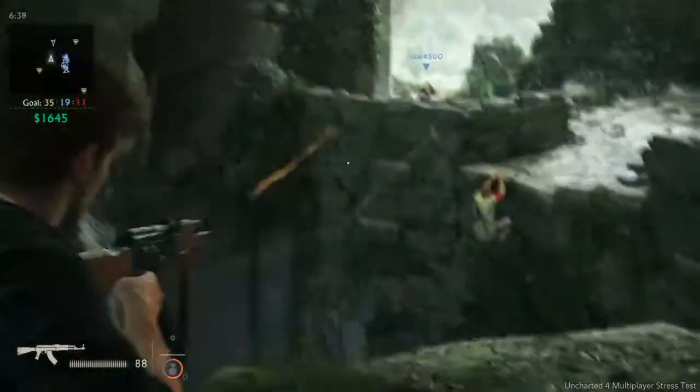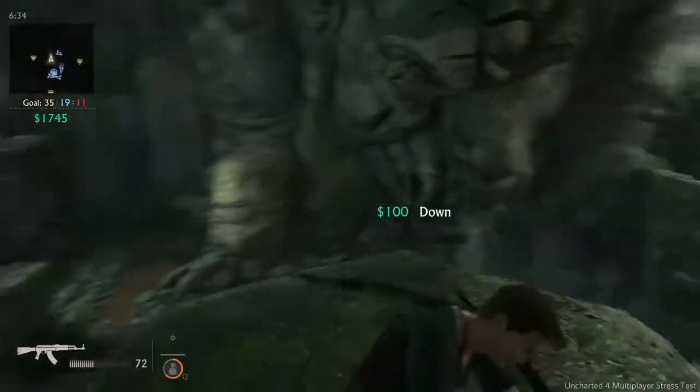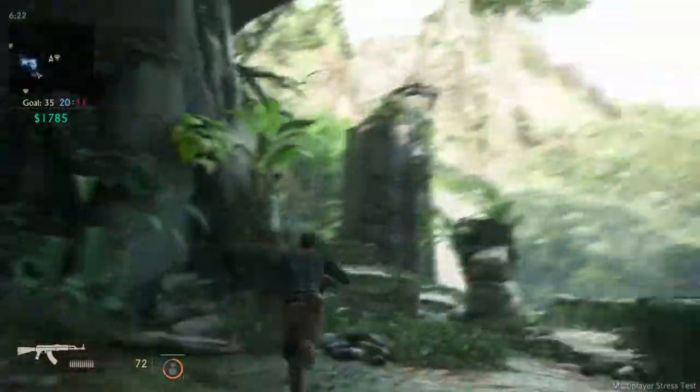The perks in Uncharted 4 are mostly not great, but the store items kind of work to balance that out since they're pretty good. They make up for the weaker perks, though it would be nice to see a couple better perks added.